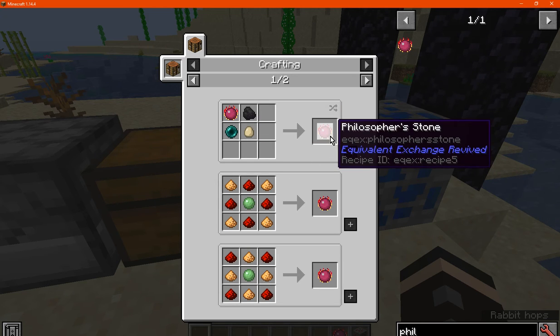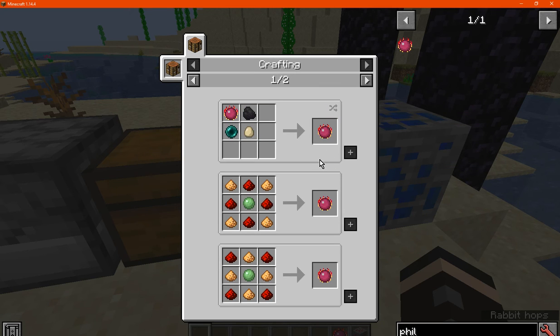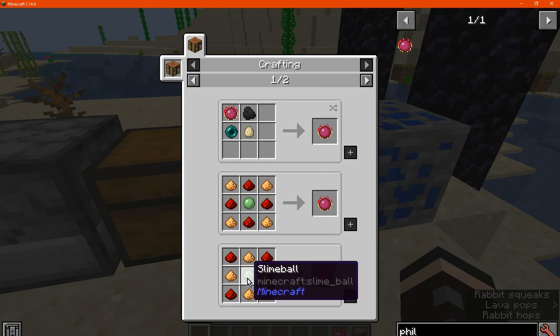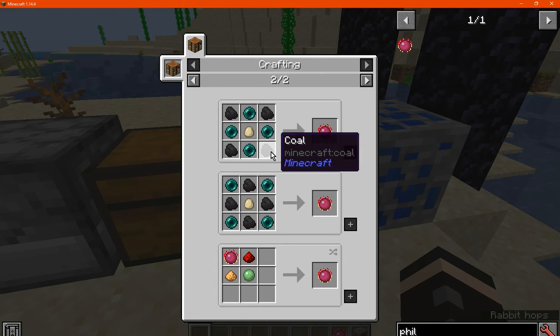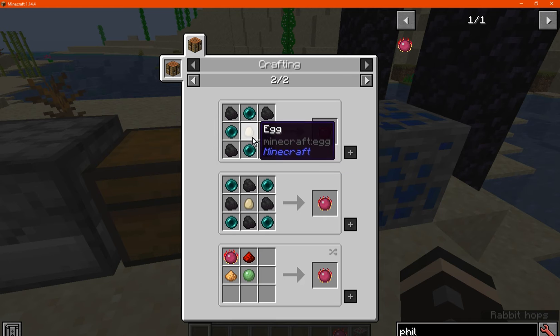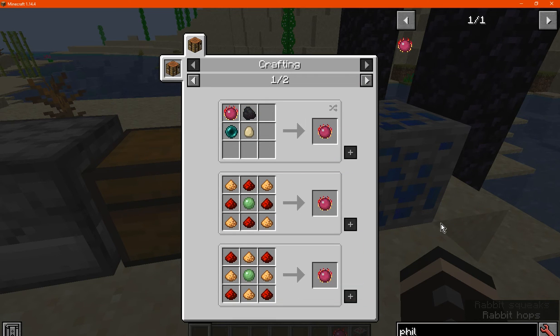There are many ways to make the Philosopher's Stone, and I'm assuming one of those is to make more of them. Obviously you can make it with the Slime Ball, Glowstone, and Wood Stone recipe, or you can make it out of Ender Pearls, Coal, Eggs, and more of them that way as well.